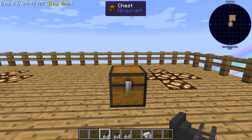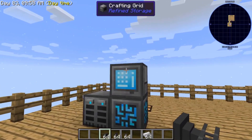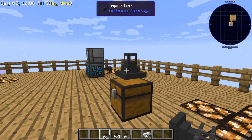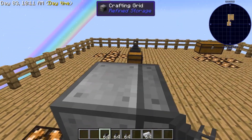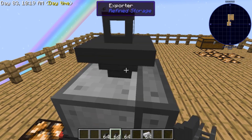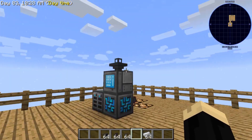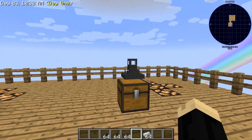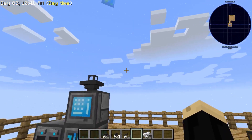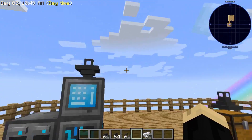On our source storage — this chest — these are the things going to come out of and go into the refined storage. So on the thing that items are going to come out of, we're going to put an importer. And for the storage block that the items are going to go into, we are going to put an exporter, and again I'm holding shift to place that. This throws off a lot of people because they think export means to exit and import means to go in — it is actually the opposite. The importer imports items from the chest and exports them into the refined storage.